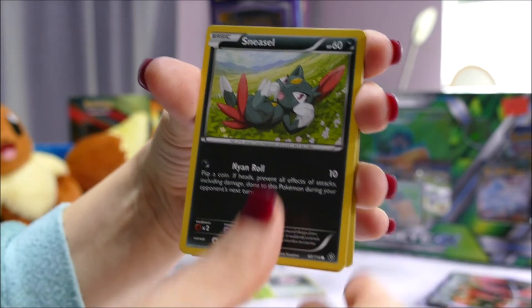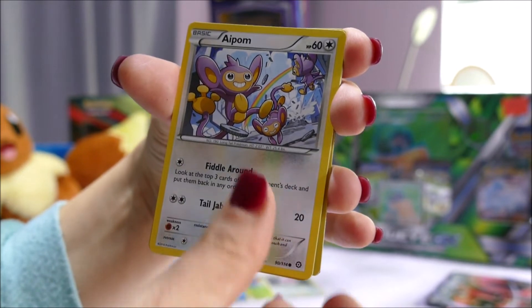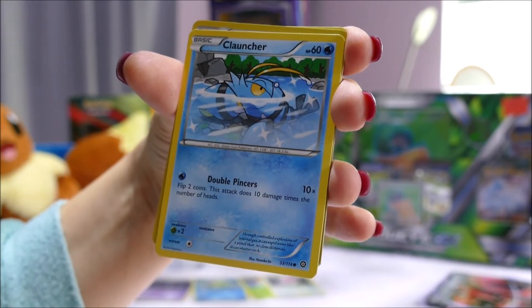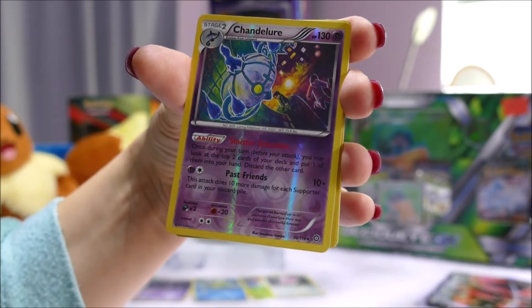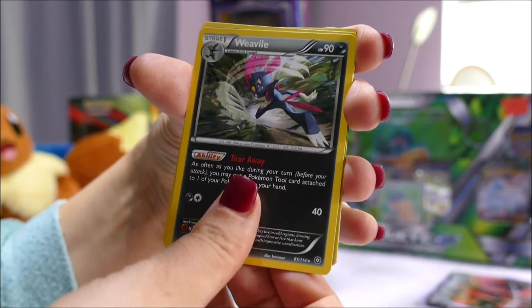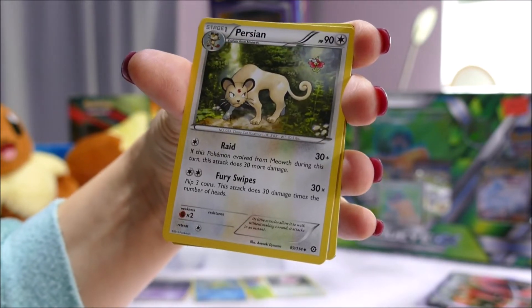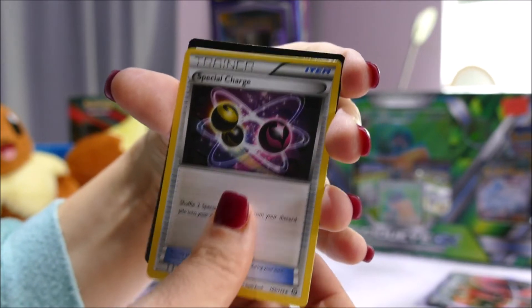A Litleo, a Sneasel, a Sneasel, a Yveltal, an Appion, a Clauncher, a reverse holo Chandelure rear, a Weavile — that's another rare — a Persian, a Rapidash, a Special Charge, and a code card.